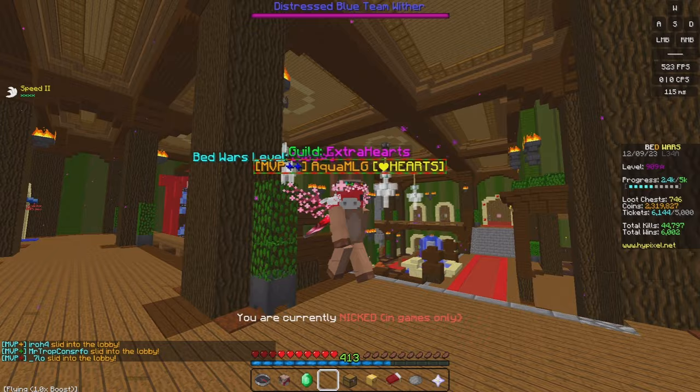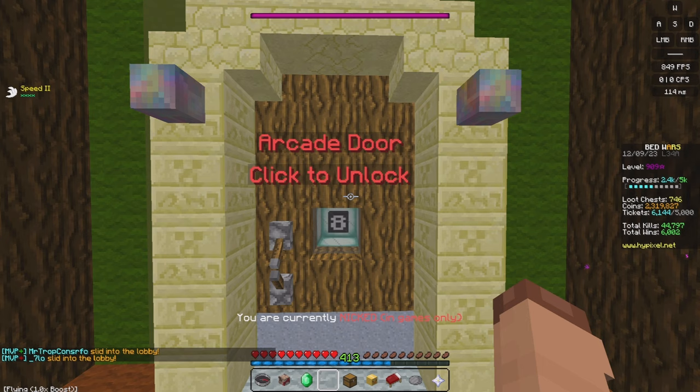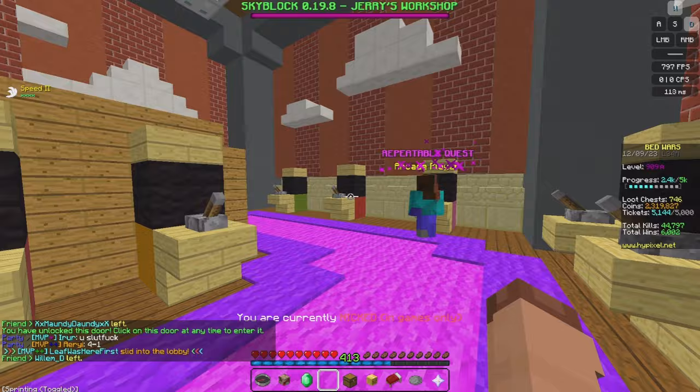Once you've done that, you should have a decent amount of tickets so we can unlock these doors. We're going to unlock the Arcade Door, which costs 1,000 tickets. I have 6K right now because I'm getting some from the quest. Let's open it up and go in. Oh, this is cool — this is actually like an Arcade.